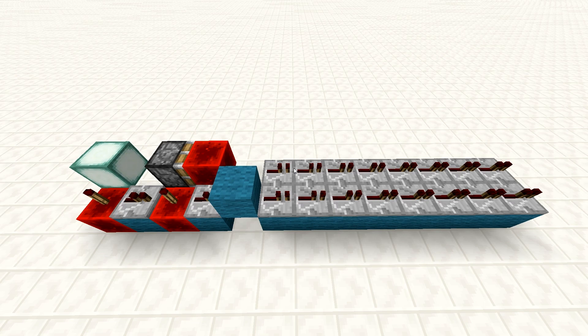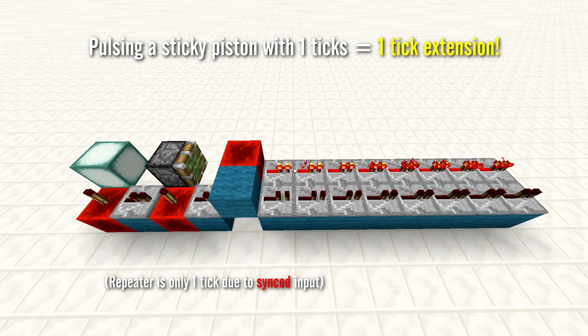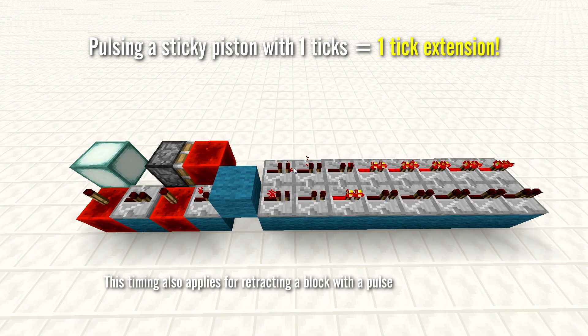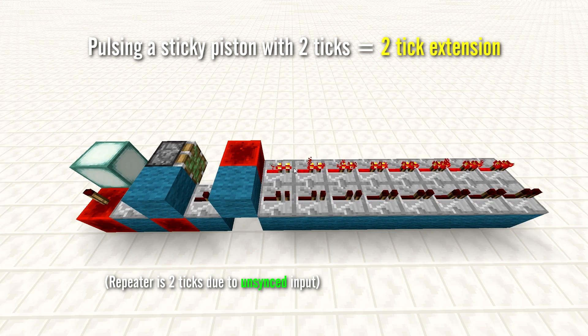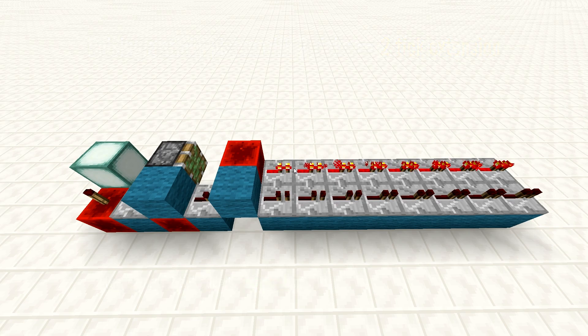In the following example, what do you expect to happen when we power the piston with a torch? Normally, we would assume that the piston takes 3 game ticks to extend. This signal is unsynced, as shown in the evidence we've seen previously. This would imply that the top line of repeaters will start turning on after 5 game ticks, while the bottom line will start to power after 3 game ticks. But in reality, the piston appears to extend in the same amount of time it took for the first repeater to turn on, implying it has only extended in 1 game tick. We find a similar trait when we power the piston with a 2 game tick pulse — the piston appears to extend in 2 game ticks instead of 1 game tick.